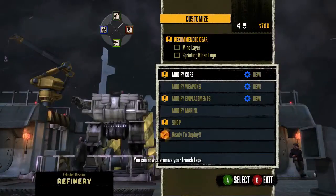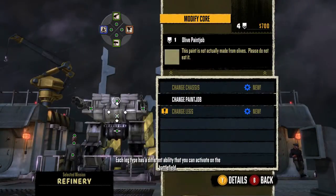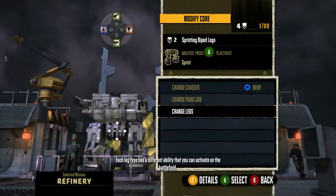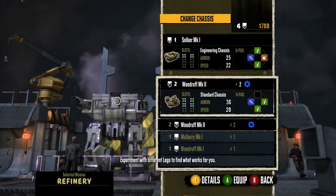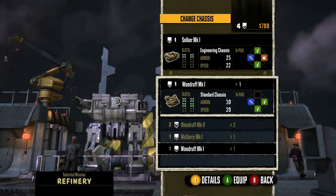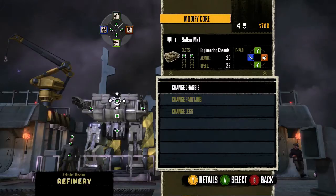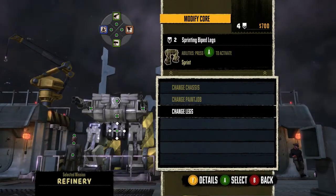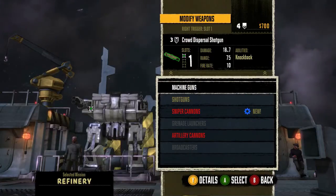But for this mission, we are going to use... each leg type has a different ability that you can activate on the battlefield. Experiment with different legs to find out what works for you. We are going to use an engineering chassis and sprinting legs. This allows us to run. This is going to be useful in this mission.